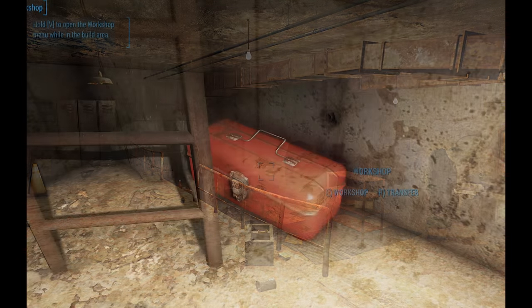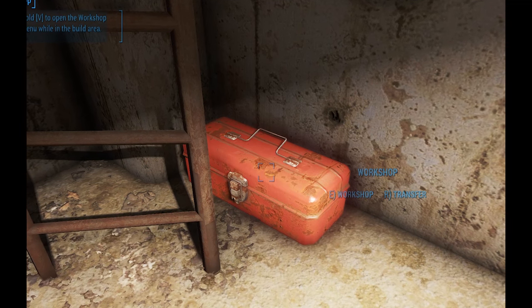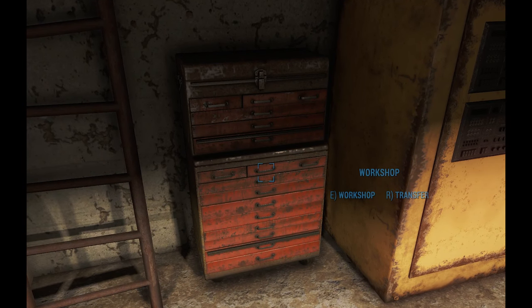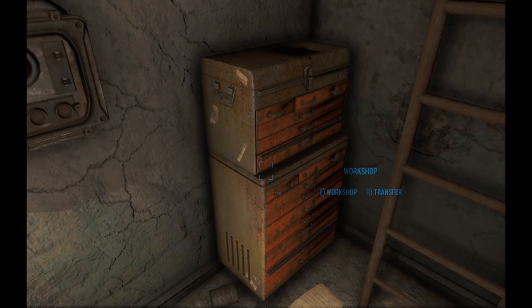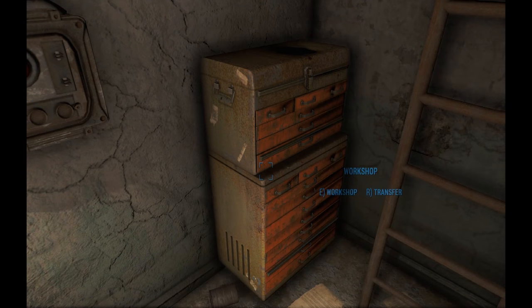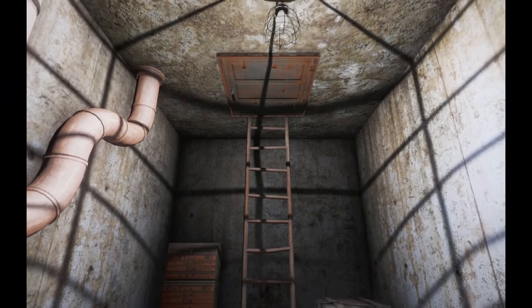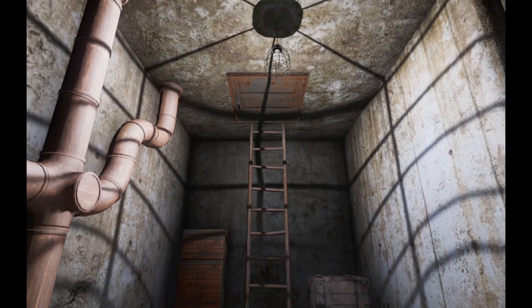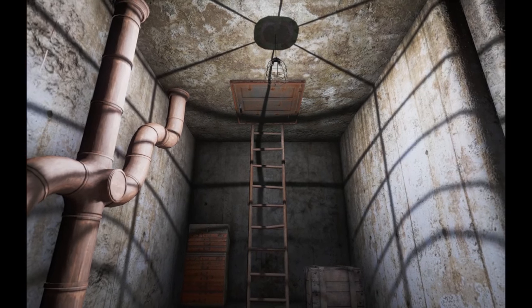The workshop containers in these spaces have been replaced with smaller versions utilizing the toolbox meshes so they don't take up too much space. Each interior has its own standalone interior workshop, which was done to not interfere with the main settlements. Because the entry doors to these cells can only be crafted in settlements anyway, it's easy to just go upstairs and grab whatever you need from the main settlement workbench if you run out of supplies to build.